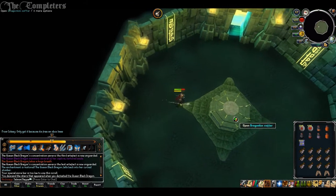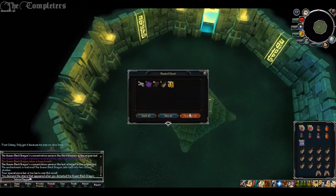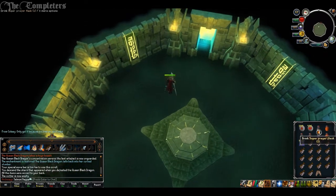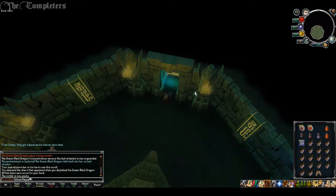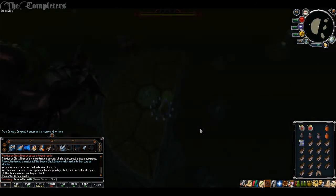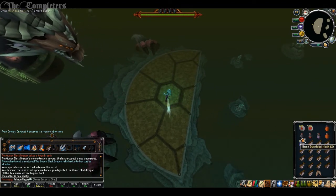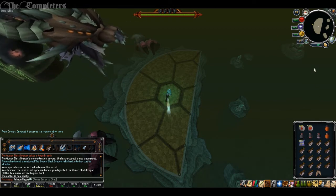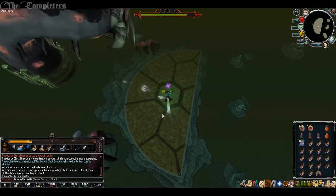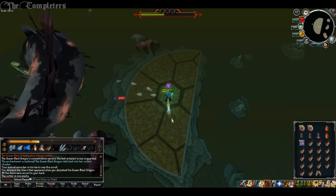That is pretty much every single patch note I could find — all from the 11th, the same day Triskelion Treasures came out. Max-wise: I got 99 Dungeoneering and Construction as the last update. Since then I jumped into thieving — even though I moaned about it — and I'm now 91, which means the desert elite tasks can now actually be completed. I also completed Dominion Tower not long ago, so I can now record the desert elites and put them up with the rest.